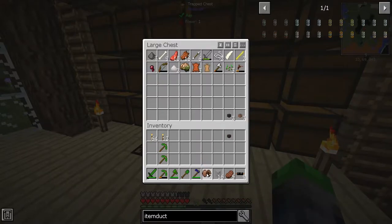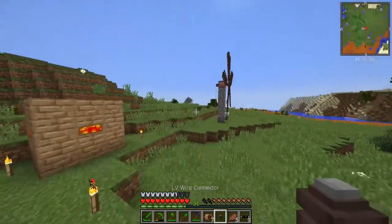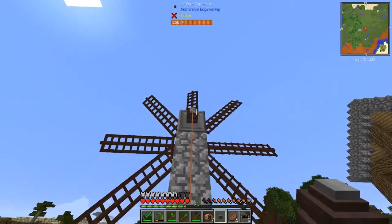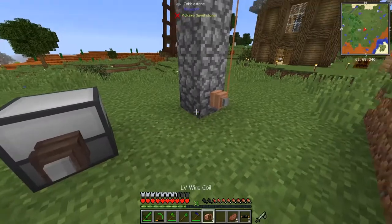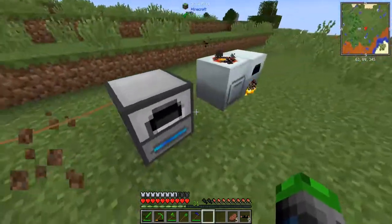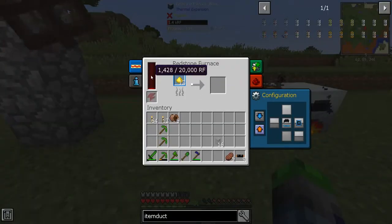So if you want to connect power to something at an angle, you use a relay. I have a relay here — basically it just lets you move power around, because without it you won't be able to connect properly. We're using just 2 RF per tick right now.